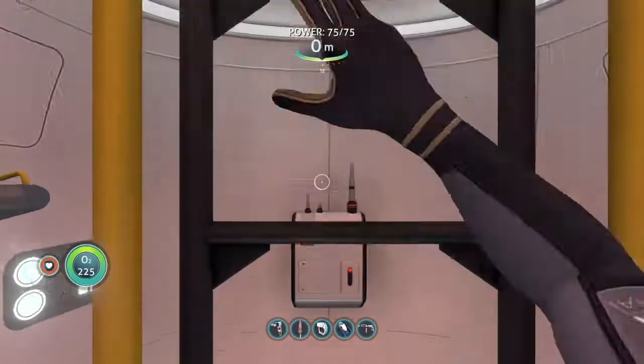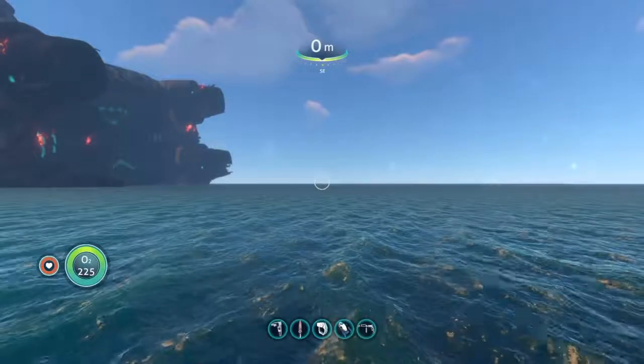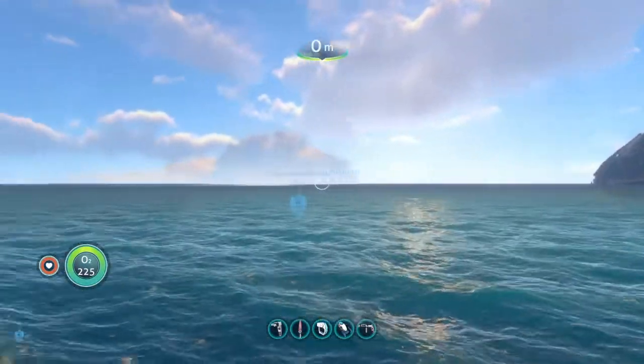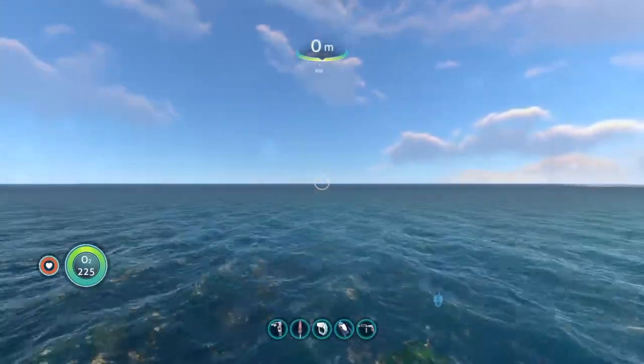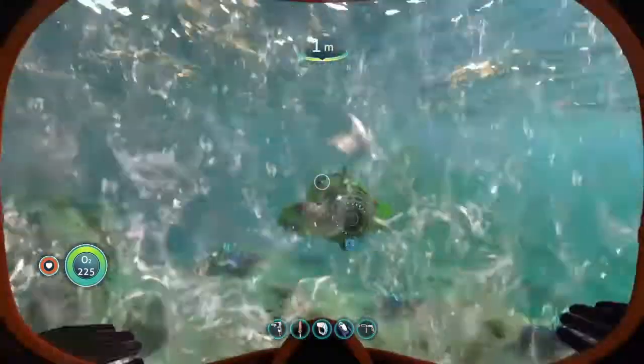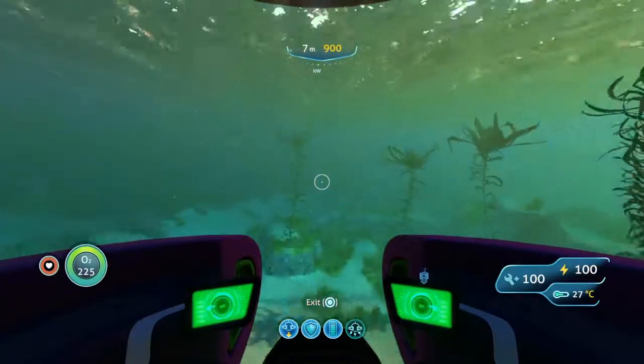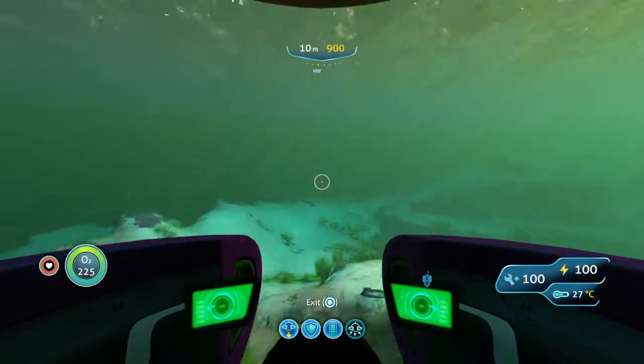Your life pod will spawn randomly in the safe shallows. Looking at the Aurora, turn left until you see some strange looking clouds near the water. These clouds are hiding the enforcement platform. We'll be going just to the left of these clouds. On the compass we'll be heading northwest, depending on your life pod spawn.